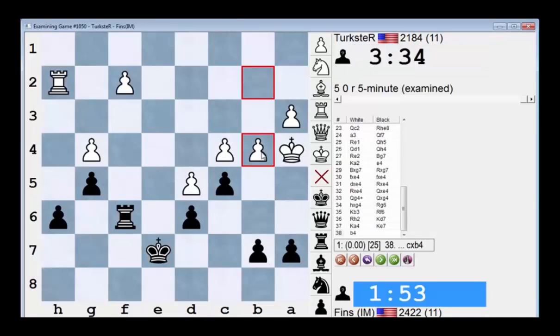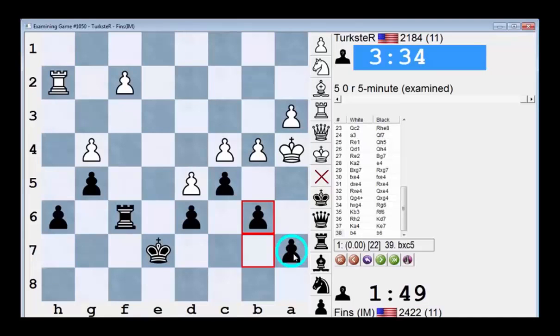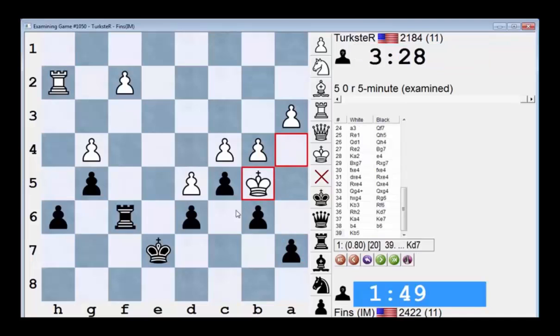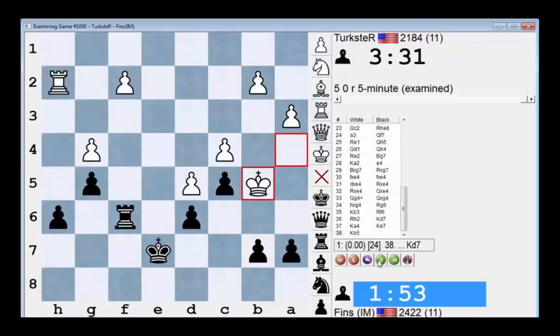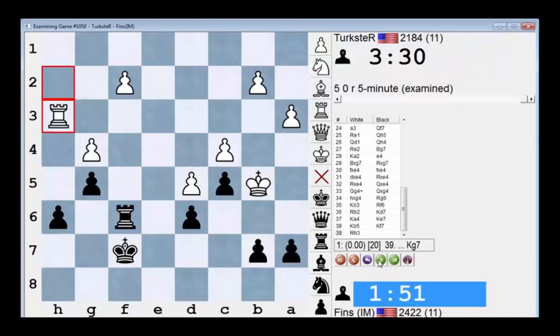I thought he was going to go b4 — that was his whole point. Because then if I go b6, my a7 pawn becomes weak, and he can stride in with his king. Weakening those two squares can't be a good idea for me. Computer assesses this as equal. I don't know if I would have taken on b4 — I don't think so. But he didn't do that. He still didn't play b4, and now I made the decision to take. He still should have played b4 before taking on h6.